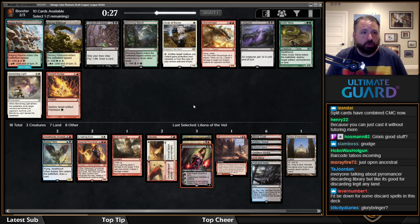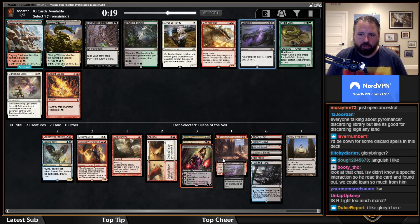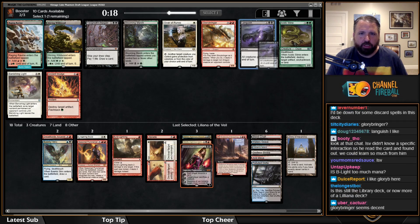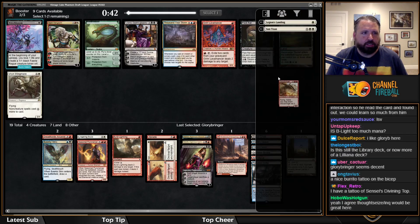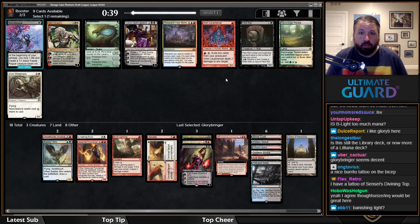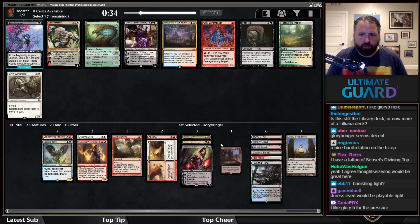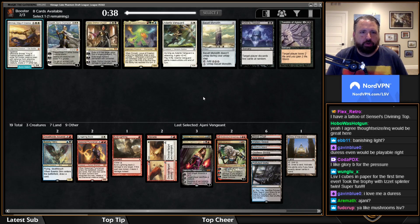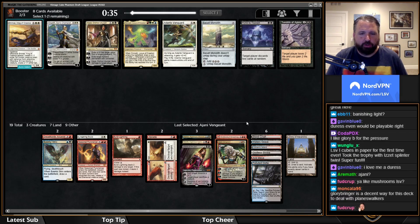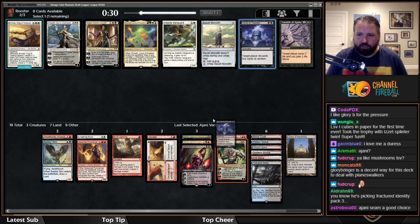This deck really wants Thoughtseize or Inquisition. I think Languish is going to be better than Glory Bringer — but actually, Glory Bringer is pretty good. I'm going to take Glory Bringer; I think it has high upside. I hate Bitterblossom — not taking it. I might take Jaya's Vengeance; one cool thing is it pressures mana. The deal-three-gain-three is good against aggro, and pressuring mana is good against control.